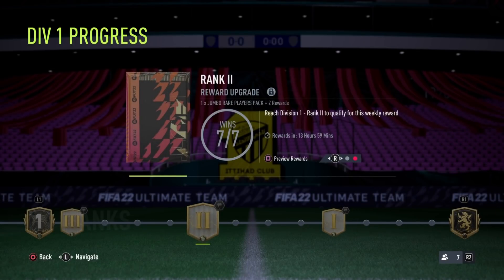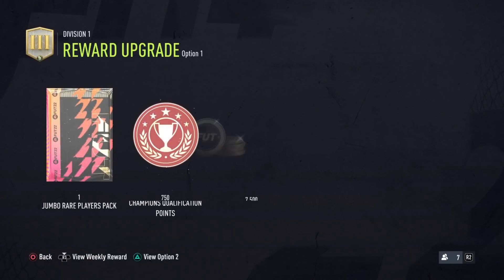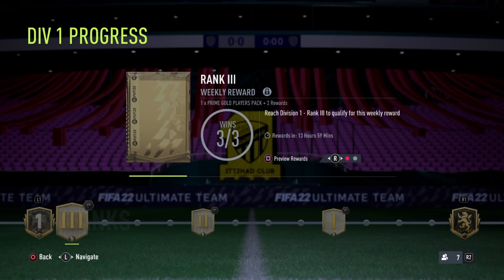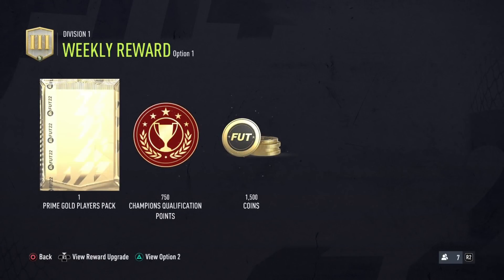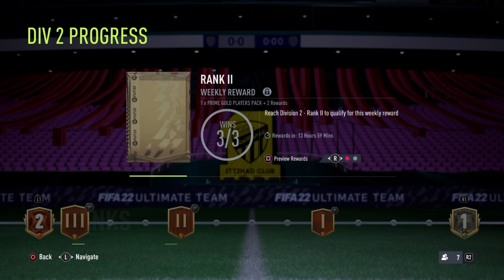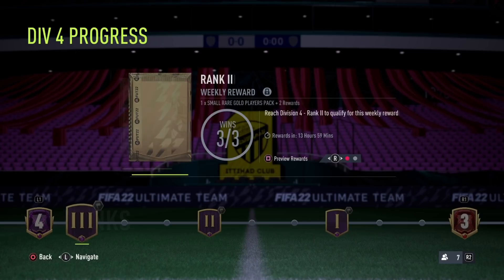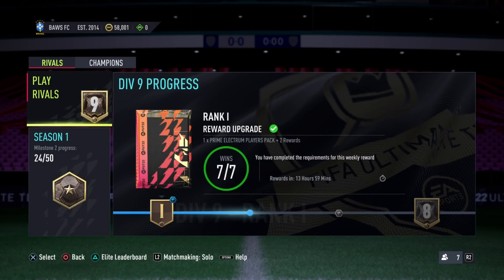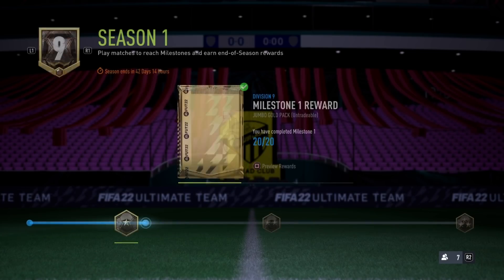For example, if you get three wins in Division 10 and then four wins in Division 9, that counts as seven wins in total. You then get the rewards for seven wins in the highest division that you reached. So you don't have to get seven wins specifically in the new division you just moved into — it's enough to get seven wins in total across the week. I hope that was clear.